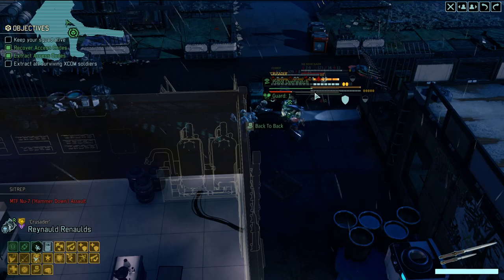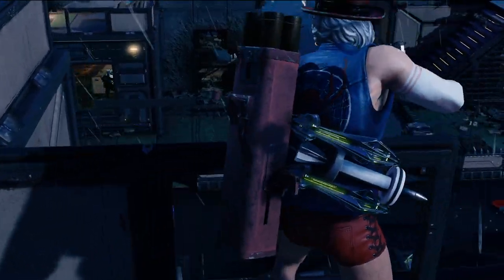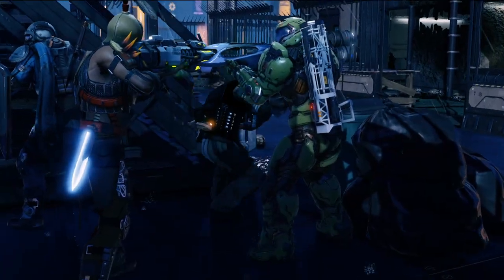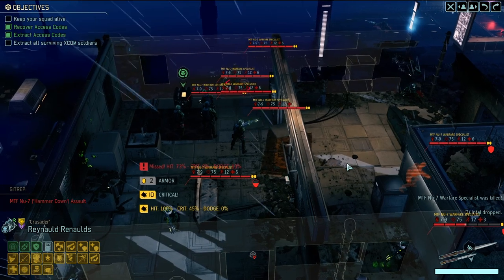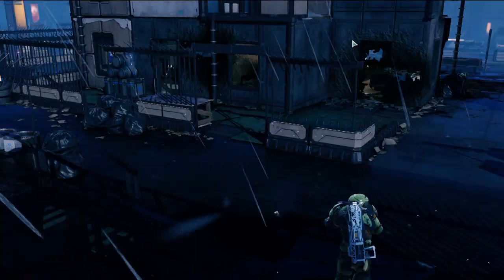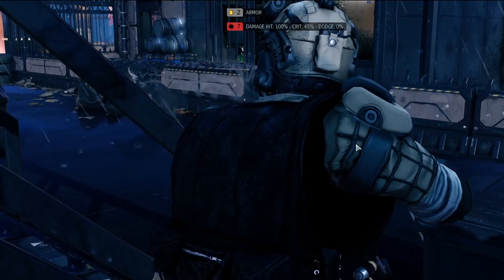We're almost to the point where we can leave - in like one turn, we've got five people left to extract. Overwatch from Perish of all people! 95% of the time it works every time too. That's a lot of dudes. Cowboy gets an immediate overwatch kill as soon as he can - and another one! Not too shabby indeed. Another one from Doom Slayer as well. Another one from Cowboy - they just keep coming.